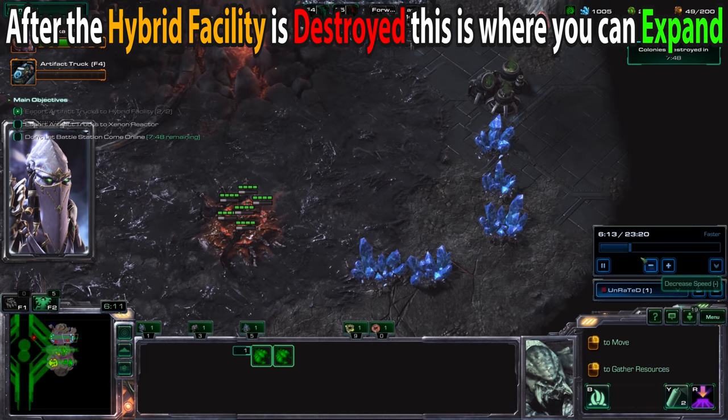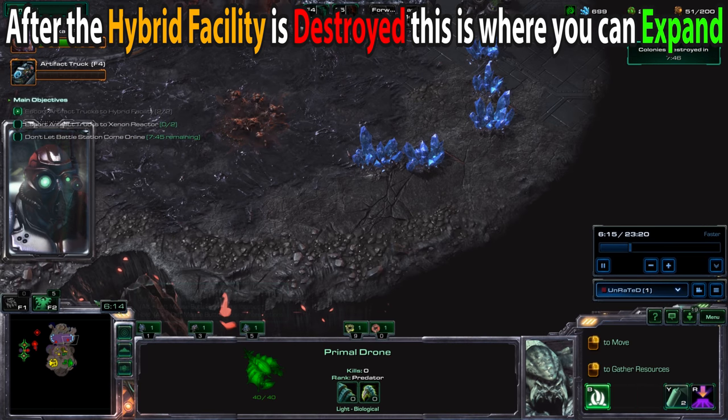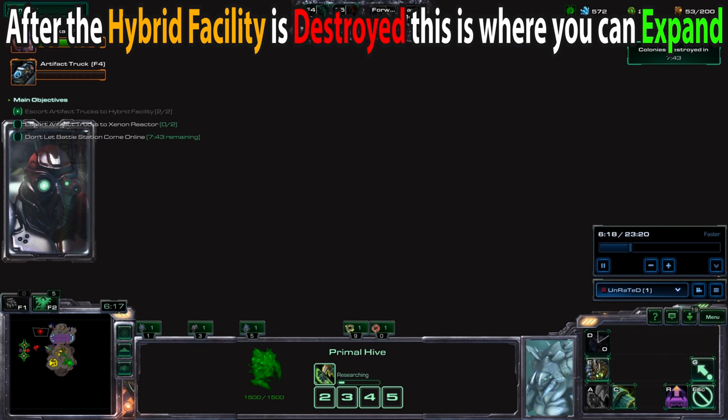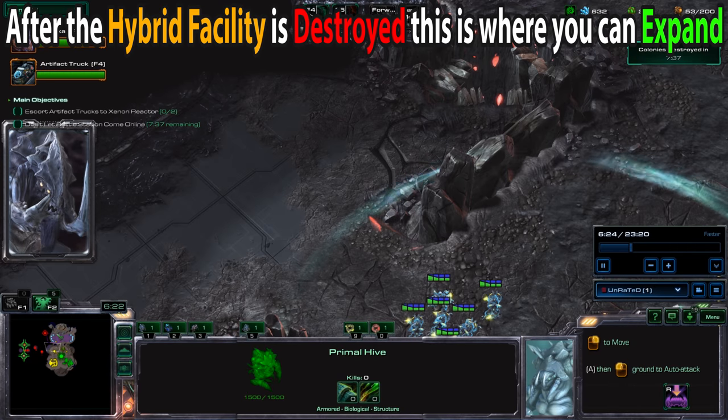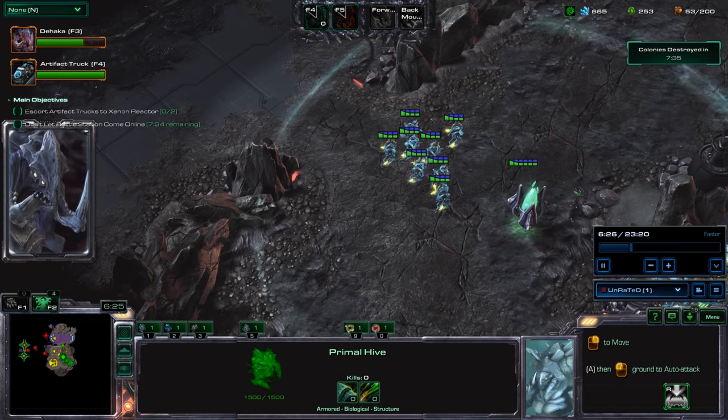There will be at least two Gatekeeper Constructs, and there could also be more in front of those beacons sitting around, so just make sure you are prepared with a large enough force to take them out.